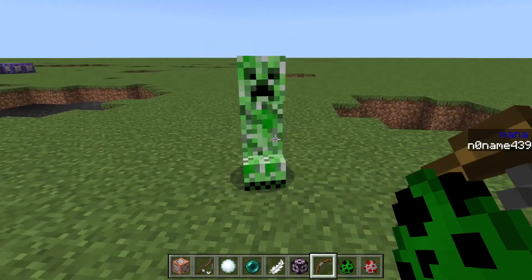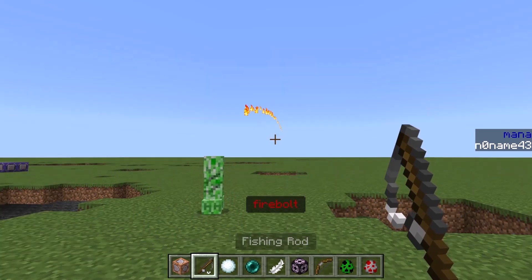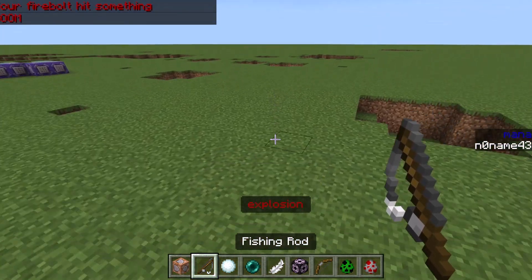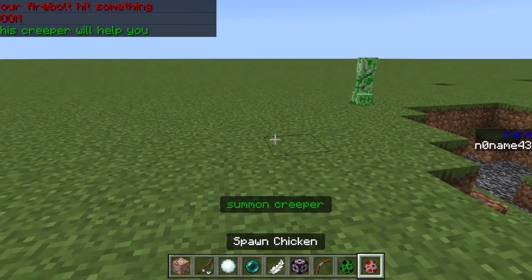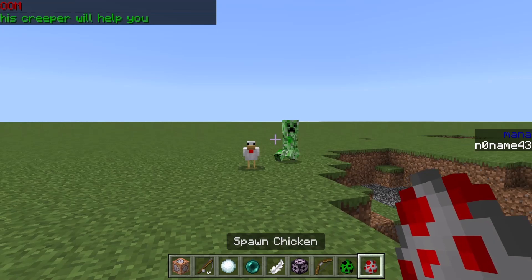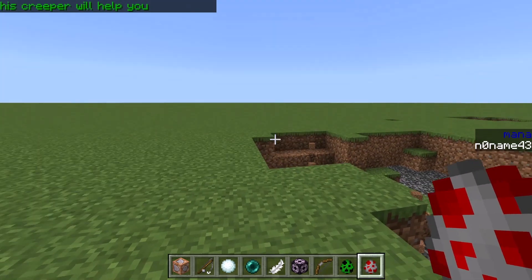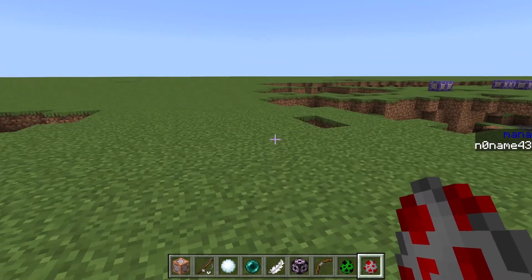Hey guys, do you wanna know how to make a magic wand which can shoot fire like this, or explode like this, or make Creepers like that? Then watch this tutorial and subscribe to not miss any of the other tutorials about this topic.